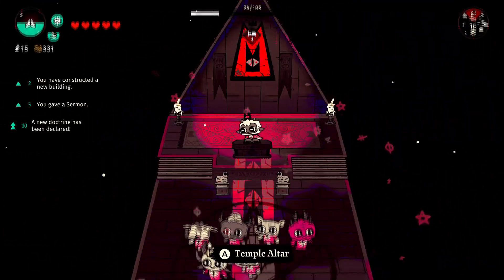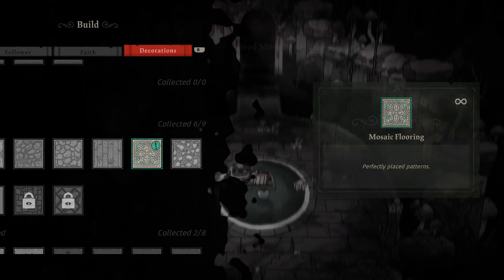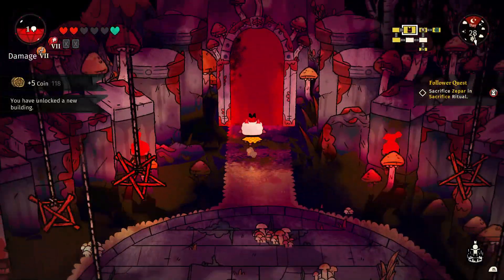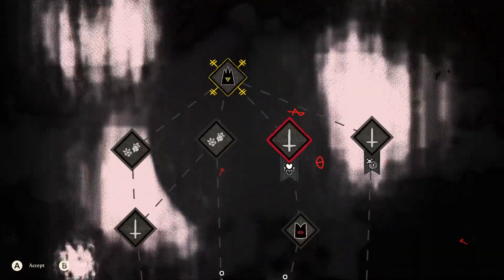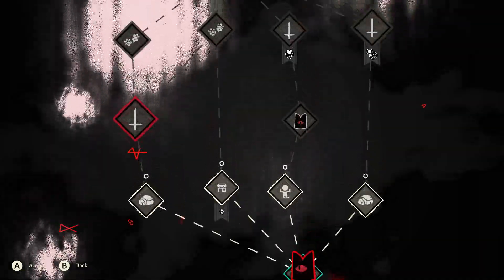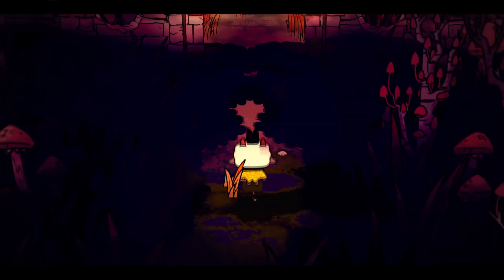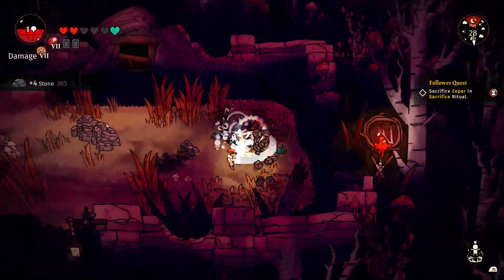Once your town is all set for a while, you can set off in one of the game's four different areas. Each area is a randomly generated grouping for you to take on. My favorite part of this is that the map actually lets you choose from different paths, but it'll also tell you what you can expect in each. For example, if you're after another follower, there's an icon for that so you know which path to tackle on your way to the reward that you want. It's simple but really effective, and I appreciate it not wasting my time.